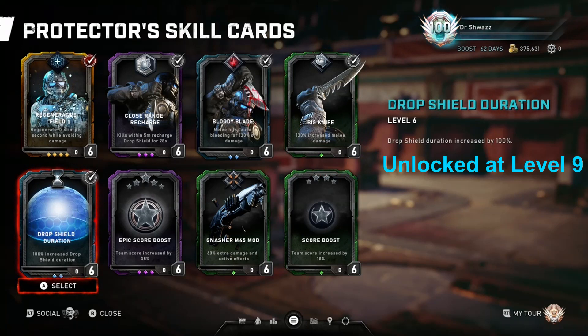Drop Shield Duration increases the drop shield duration by 100%. In Operation 7 they changed the base duration of the ultimate from 10 seconds to 15 seconds. So with this card you can have your shield up for 30 seconds, which is really nice. In Escape it's the same amount of time — give your team some distraction, start meleeing, killing enemies, using the shield if needed. Great card to run.